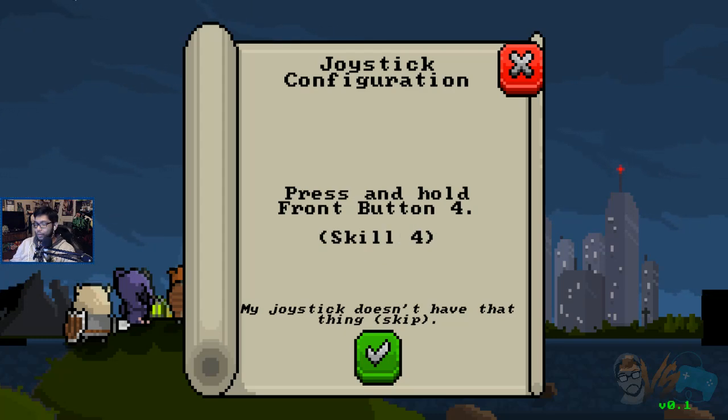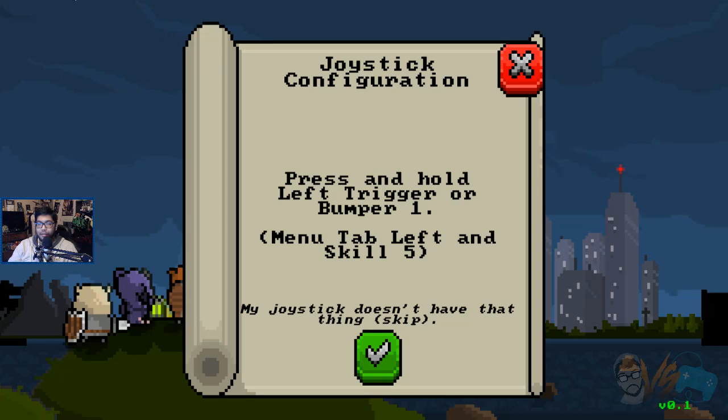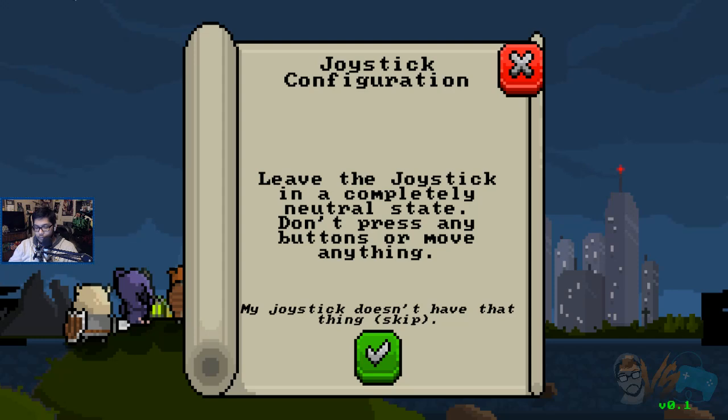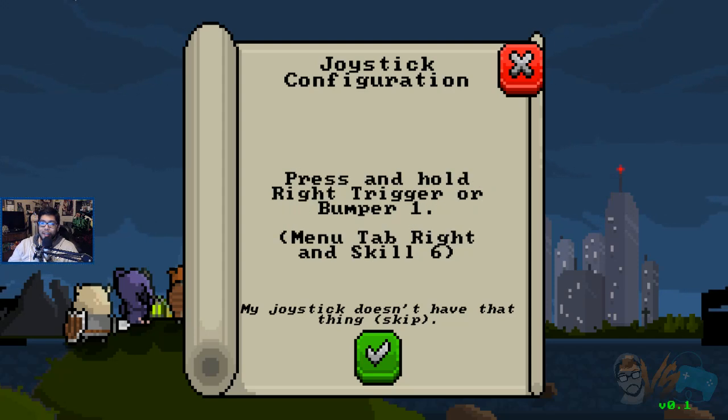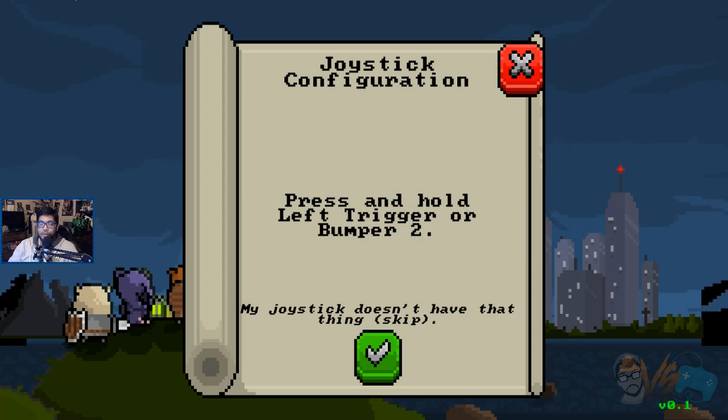Button four — it's one, two, three, four, all the way around. I'm pretty sure I messed it up. Left trigger or bumper one. Left trigger or bumper two. Welcome boys. Is there a start button?